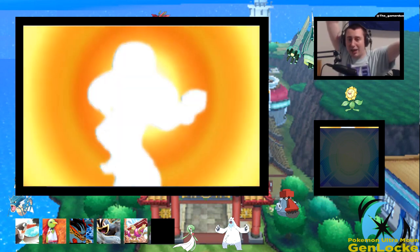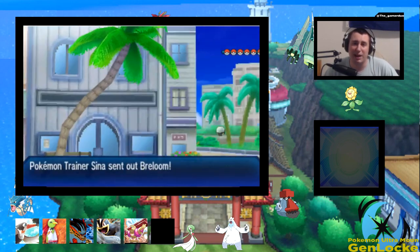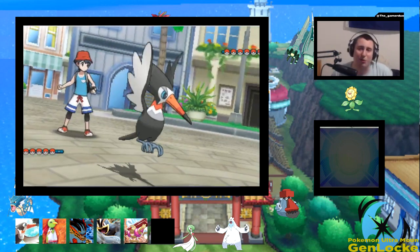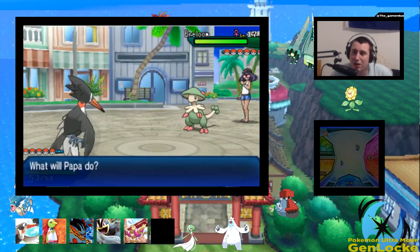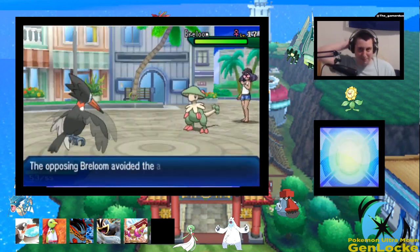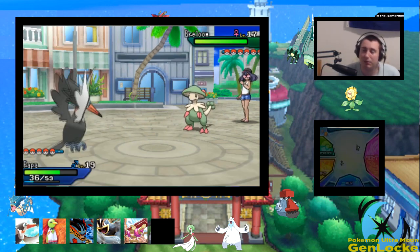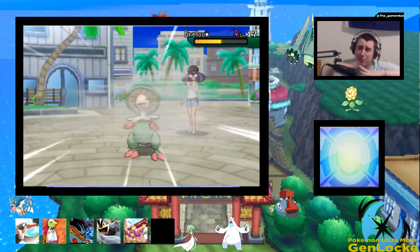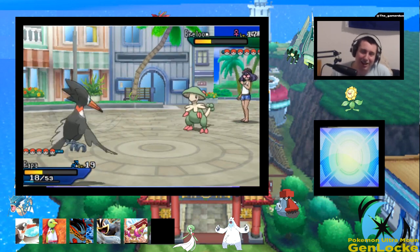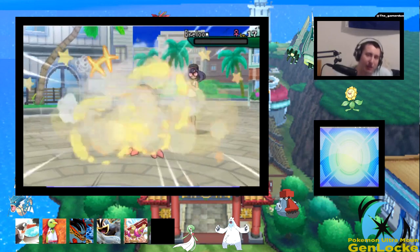We're gonna fight Sina and she's gonna have six mons because she's an important trainer. What does she lead with? Breloom. Okay, that's handleable. We have Papa leading. We don't have a flying type move on Papa, which is low-key kind of annoying. We missed. What a start to the battling portion of the video. It is very weird not having that stability aspect — not having a flying type move is just confusing. We better not miss this Play Rough. We are not losing Papa today. There we go — Breloom has been taken out.